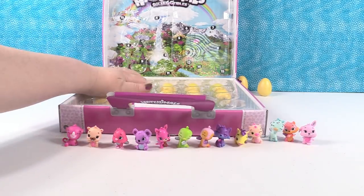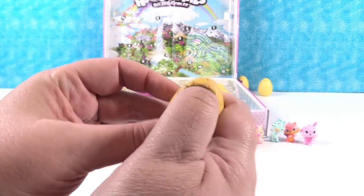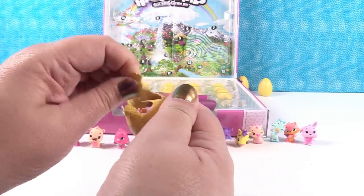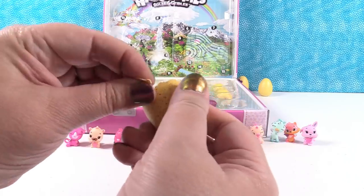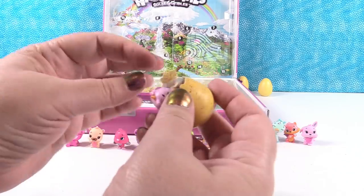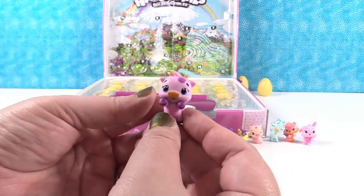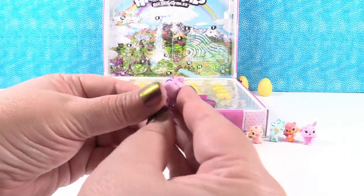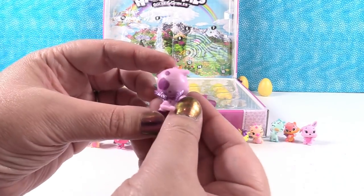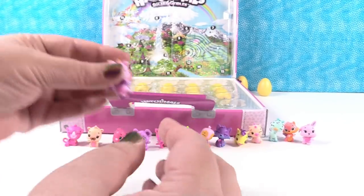I'm looking for a red egg — I'm going to take a red egg because I'm looking for somebody from the farm. I have my cow! Actually, I got an ultra rare Moo Cow. Look at my cow — my cow is so cute. My cow is one of my favorites. That's a cute one.